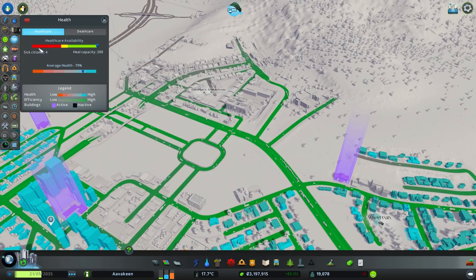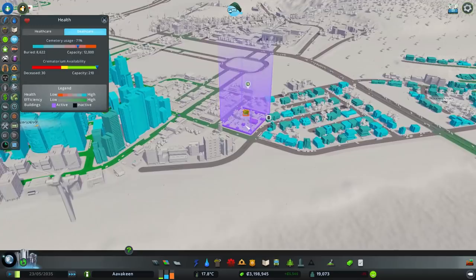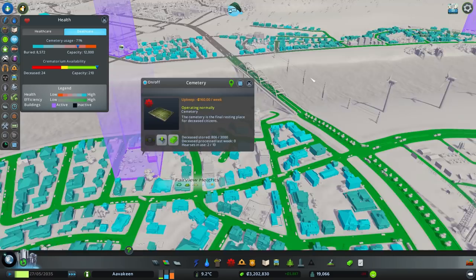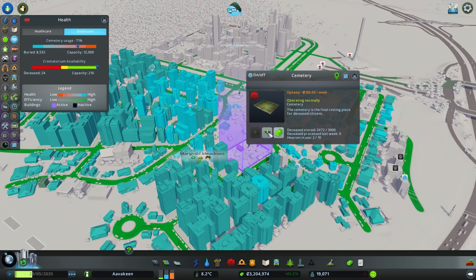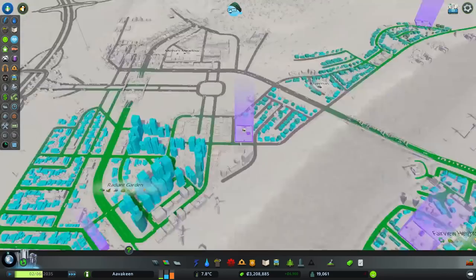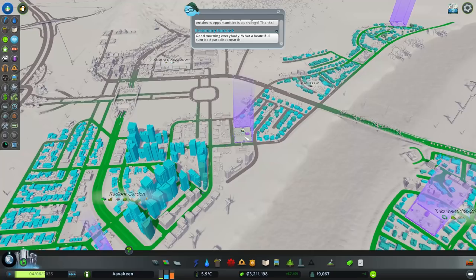Let's have a quick look at our death care. That one is currently full - let's start making room. The others are operating normally or getting close. The problem is this one isn't necessarily going to empty into the other cemeteries - they may empty into the crematorium. But for the time being things aren't too terrible.